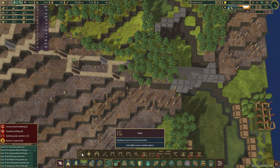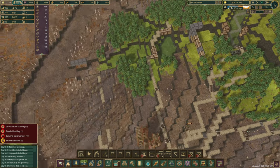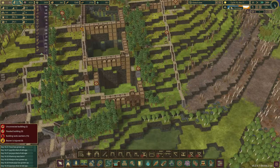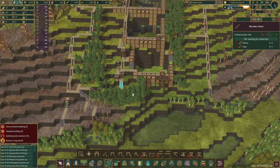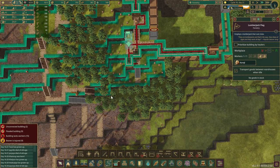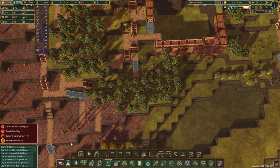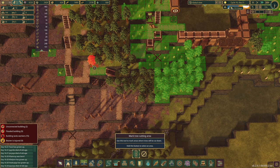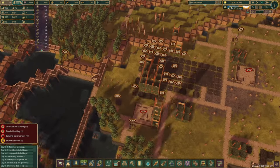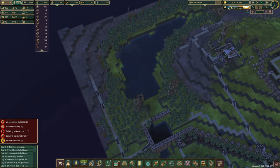We can do a couple more stairs here and right here as well to help with the access. We should have plenty of logs now. You guys keep on building and cutting down those trees. This section is now complete as well, and what we're going to do is see if we can keep climbing down — maybe it's best to connect a little road through this section. A few more trees are going to have to be sacrificed for that. No one's built anything in the back area yet, perfect.